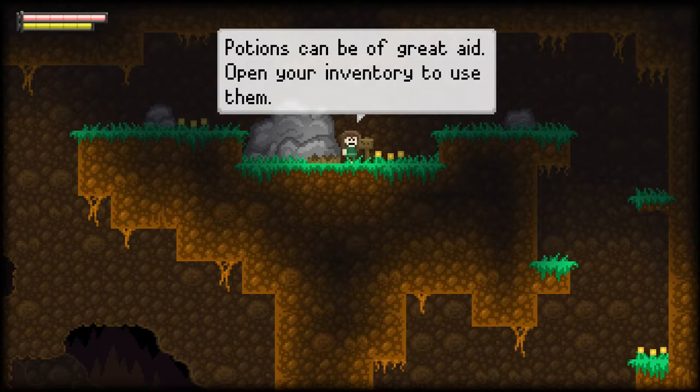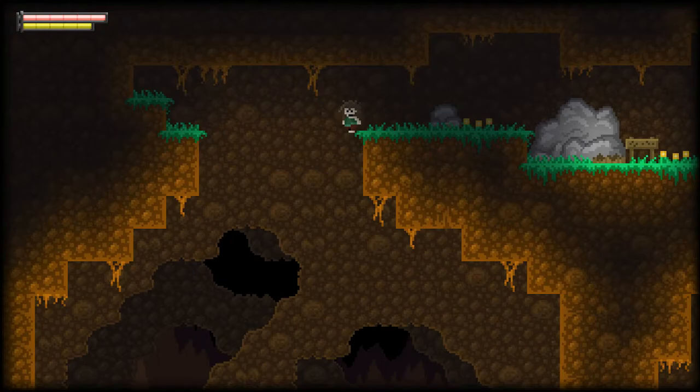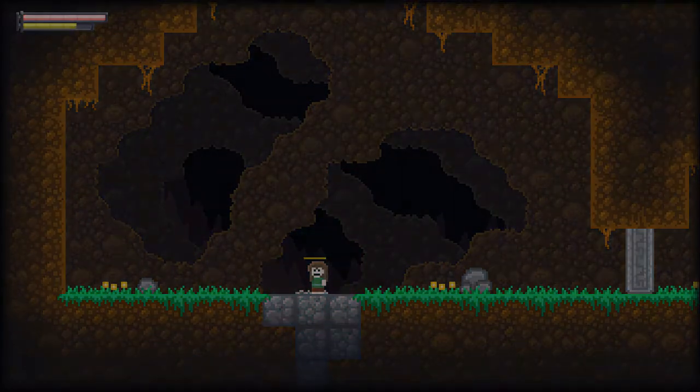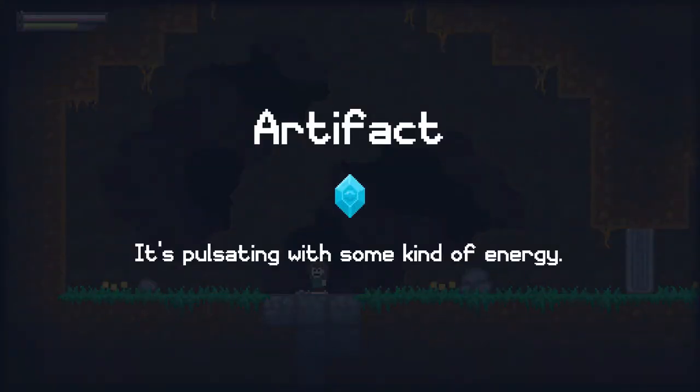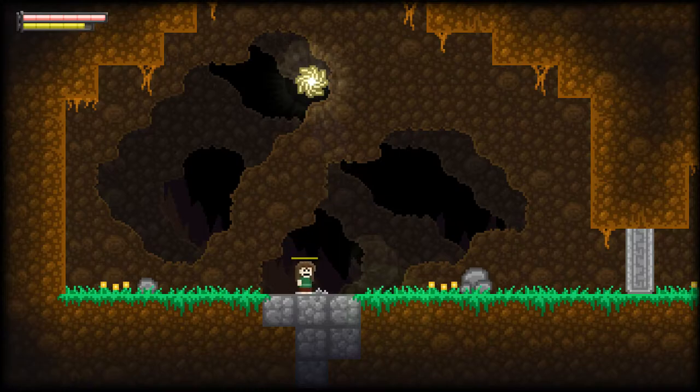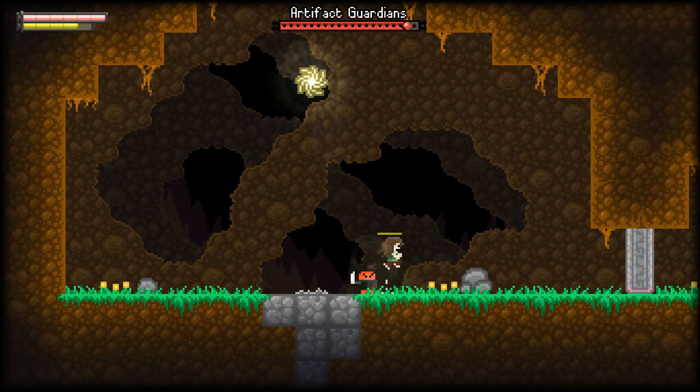'Potions can be of great aid — open your inventory to use them.' Okay, thank you Mr. Sign, I appreciate your support. What's this — a power-up? It's pulsating with some kind of energy. Does it allow me to do some cool badass moves? No, it's a boss fight — great. I don't know who that guy is, but he's red and black. Let's do some damage.